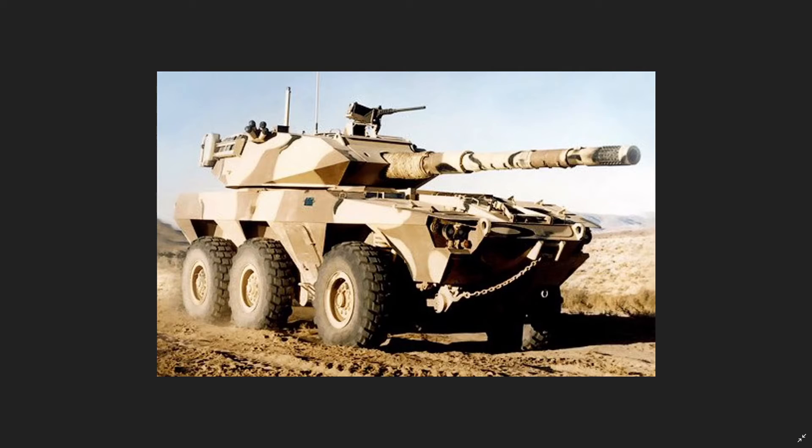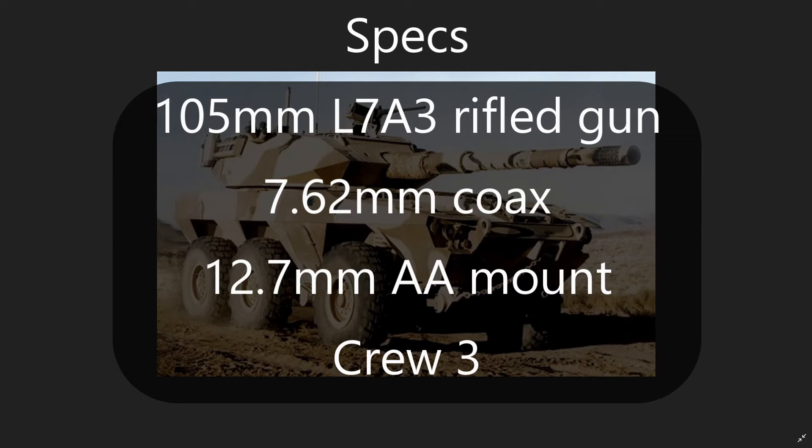Related to the LAV-300 is the LAV-600. It started out as an improvement designated LAV-300 A1 and was later redesignated LAV-600. It is the same chassis as the LAV-300 with some minor differences, but presumably a bit heavier and taller due to the new turret. The powerplant remains unchanged, and the armament is that of the Stingray light tank — an L7A3 105mm rifled gun, a 7.62mm coax, and a 12.7mm AA machine gun on the roof. Crew remains three.